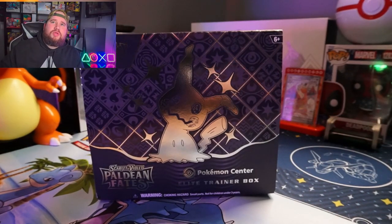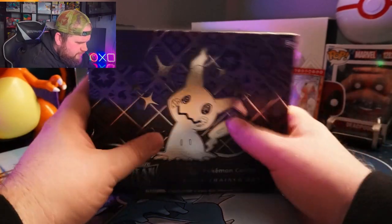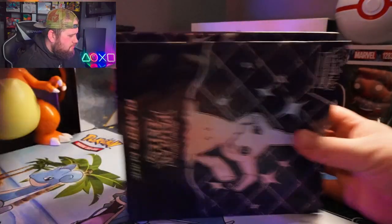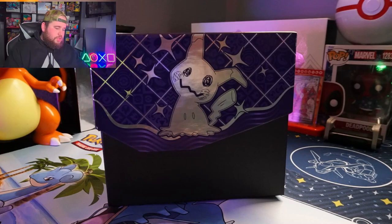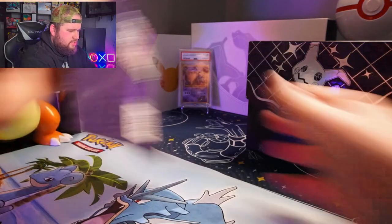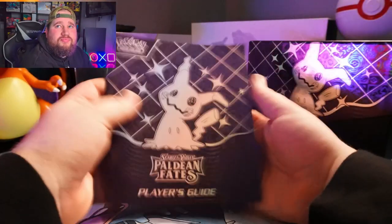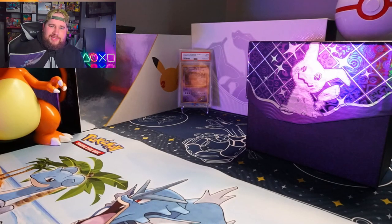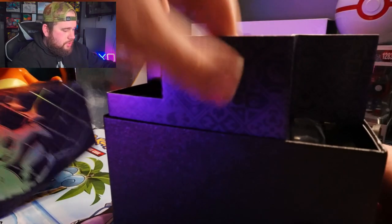Alright, we're gonna go through the ETB and see what it comes with — talk about what we like and don't like. First things first, the box is sick. Definitely digging the Mimikyu artwork. You get this little booklet here that goes over the set list and what the cards can do — details on them — especially if you actually play the game, this is crucial for learning what decks you're gonna make and what cards you can combo.